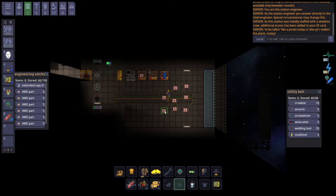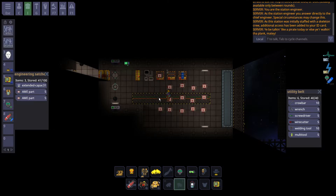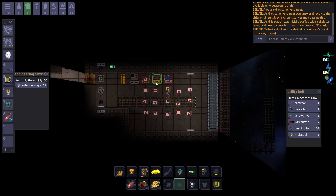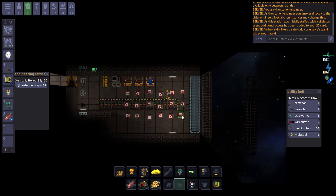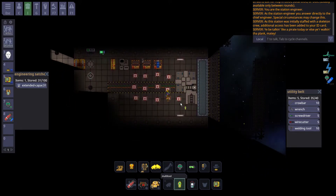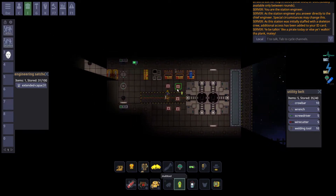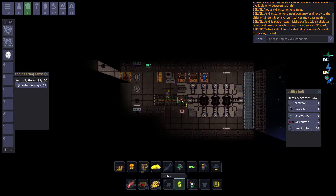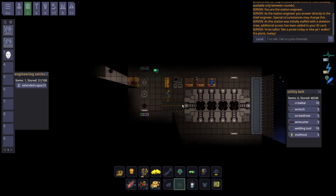Getting the AME set up is crucial, and thankfully setting it up is very easy. First, you'll want to grab all the reactor cores and set them up in a 3x6 configuration, as you can see here. This is the most common configuration — not all stations will allow this size, so you'll need to decrease accordingly, but you'll always want to try to keep it 3-wide. Some people prefer a 4x4 configuration, but in the end it's really the same. Simply place each core down on a tile and use a multi-tool to interact with them. Engineers spawn with a tool belt and the multi-tool spawns in it, so that's an easy step.